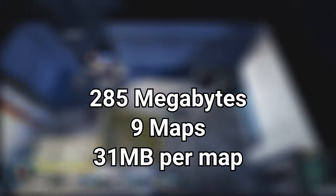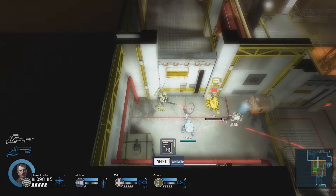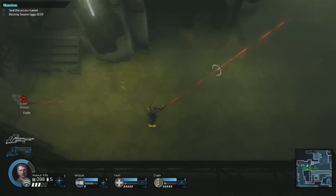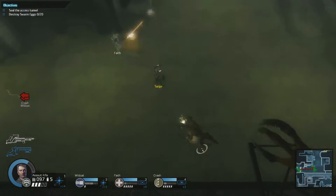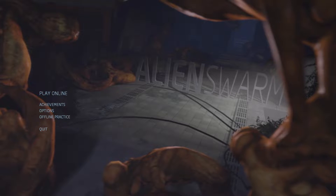To wrap things up with two notable games: Alien Swarm is at 285 megabytes across 9 maps — coincidentally the same as Day of Defeat Source, also 285 megabytes across 9 maps. Maybe Source games are more connected than we think. The largest is Azzy Jack 1 Landing Bay at 65 megabytes, the map loaded for offline play. The smallest is Azzy Jack 6 Sewer Junction at 18 megabytes. The actual smallest is Lobby at just 218 kilobytes, which is just a pre-rendered cutscene, so don't worry about it.